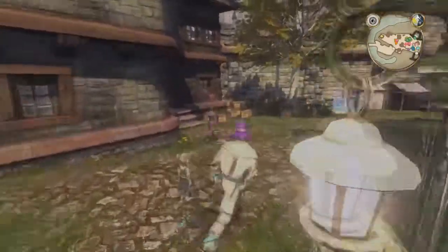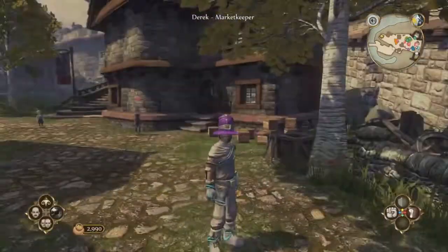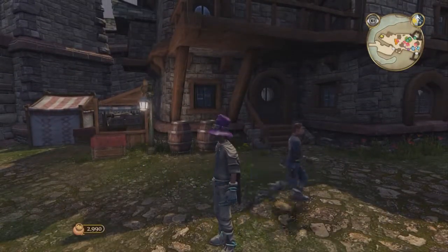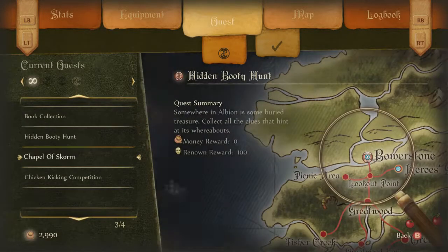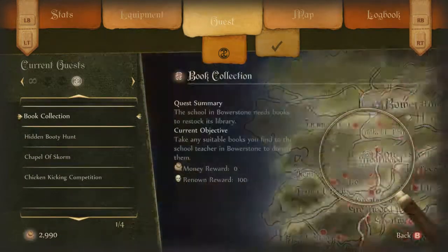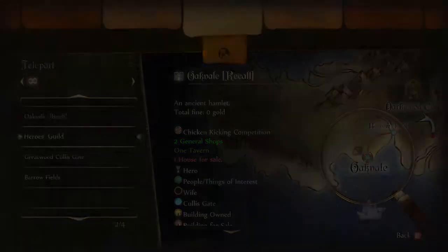Let's see what we have to do next. Our current quests are: Book Selection, Hidden Booty Hunt, Chapel of Skorm - already done that - and Chicken Kicking Competition. Let's check out the hero's guild to see if there are any new quests available with high priority.